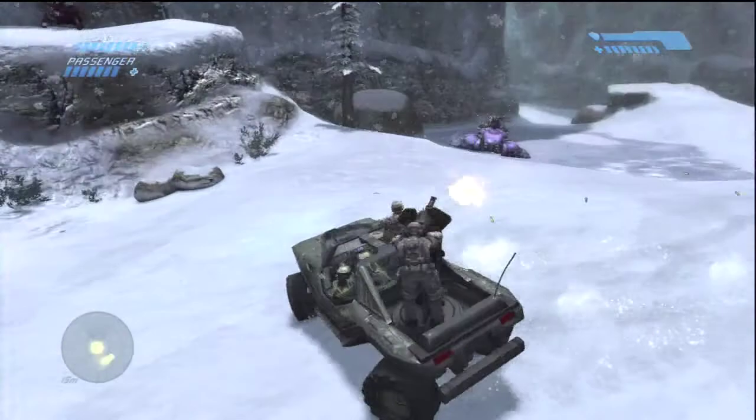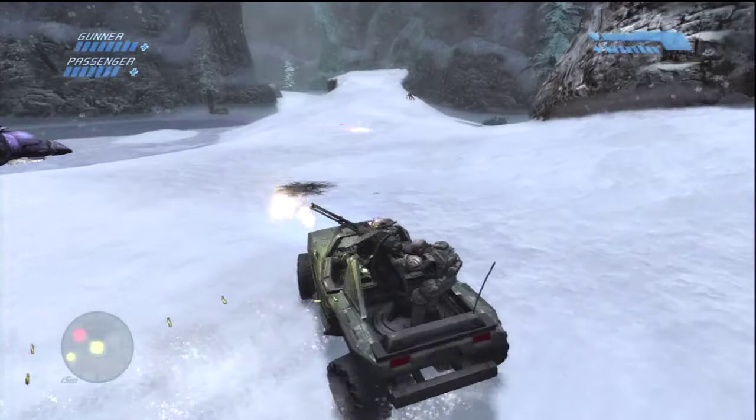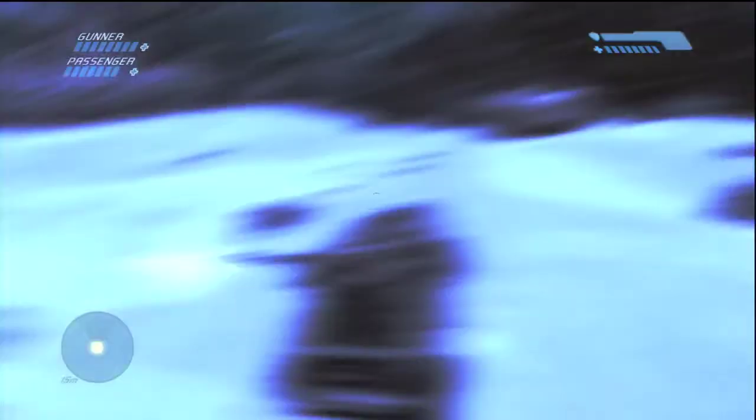Already three different races hate you. If you notice back there, that Marine pretty much took a Wraith mortar right in front of his face and actually survived. You can see the scorch mark in front of the rocks — that's where it hit — and the Marine was right next to the rocks. Somehow he survived.